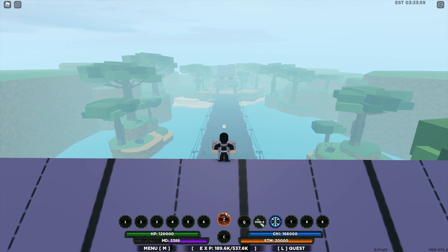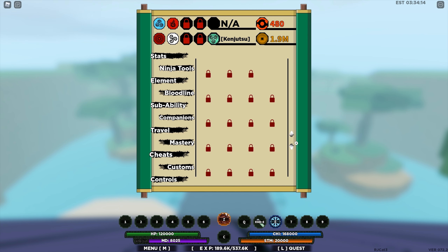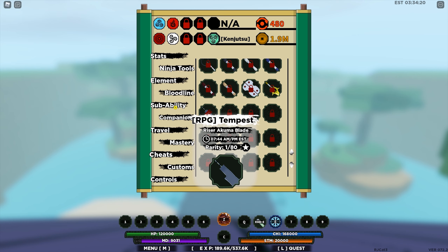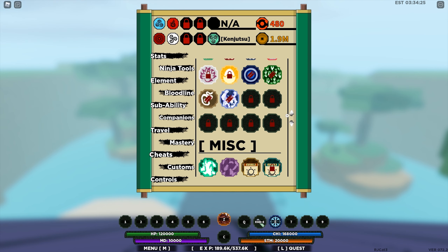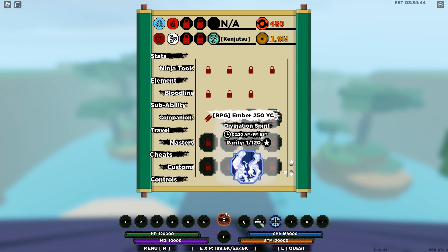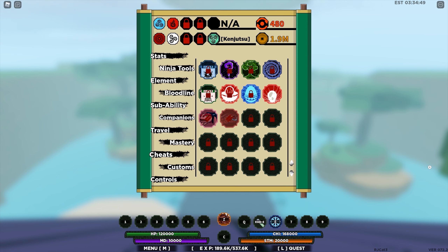There are usually new scrolls when a new map is introduced, let's see if there are any. No new ninja tools. No new modes as well. No new jutsus, no new scrolls. Wow, that's kinda surprising — there are no new scrolls.